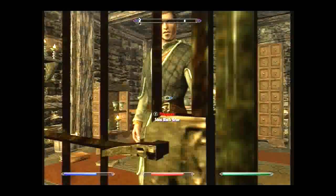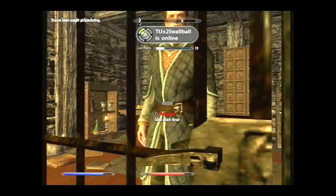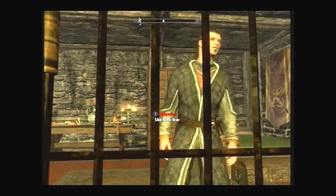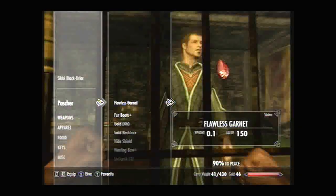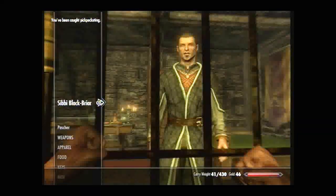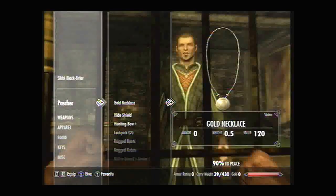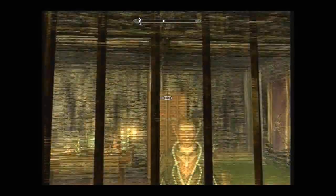Now all you need to do is sneak up to Sibbi Blackfriar and get hidden. This may start off slow at first because you may not have your pickpocketing skill very high, but after a while it should become fairly easy. I'll fast forward to when I am level 100. He's at level 99 now, and basically what you're going to do is just keep taking the stuff out of his pockets and putting it right back in. It takes about an hour to get to level 100, compared to the 12 minutes for sneak.